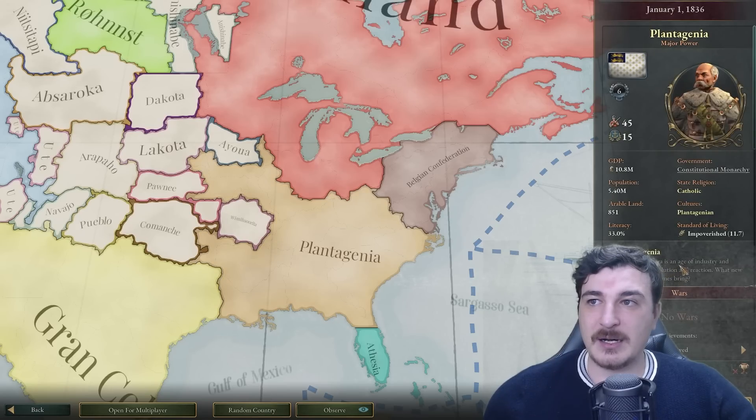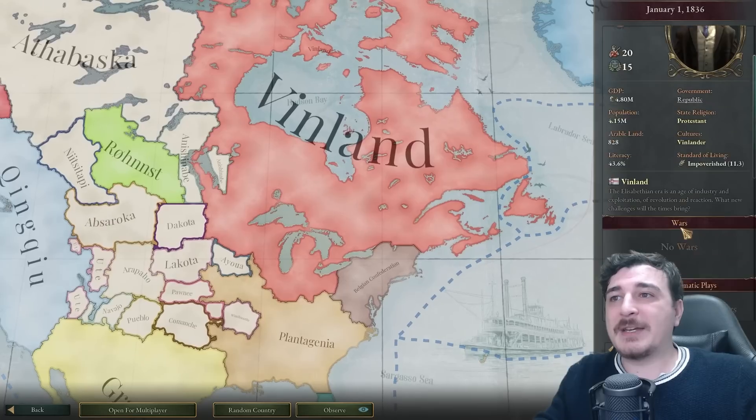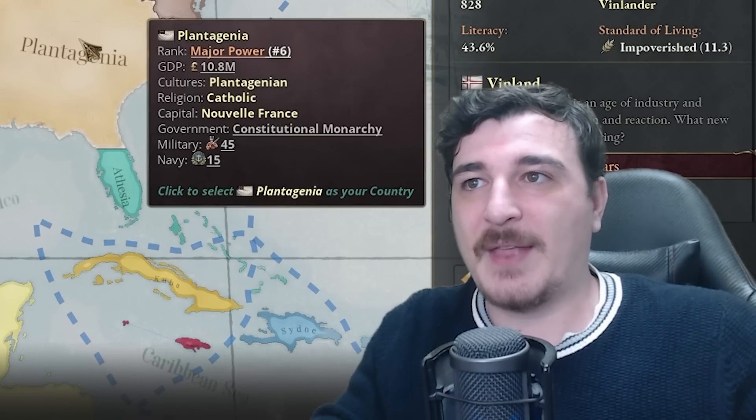Plantagenia is in an age of industry and exploitation — these guys are definitely at odds with each other. And Vinlandia is a former colony of Scandinavia that broke away as well. I'm 100% correct on that.